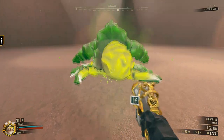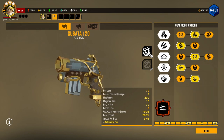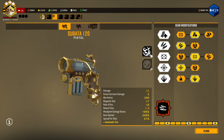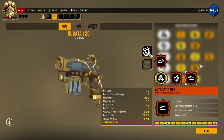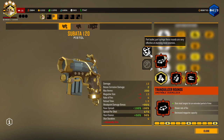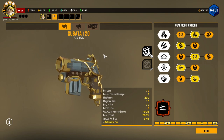This overclock — I always say this every single time I bring up the Sabata — but I feel like this overclock should just be a part of the gun already. Full automatic fire should already just be on the Sabata. That way you can have more versatility with all the other overclocks — the other two clean ones aren't great. Or instead of having it as an overclock, it could just be a gear mod that you choose, but I don't know. That's just personal.